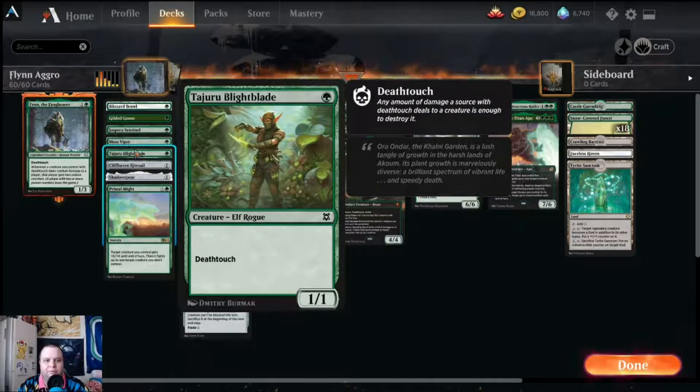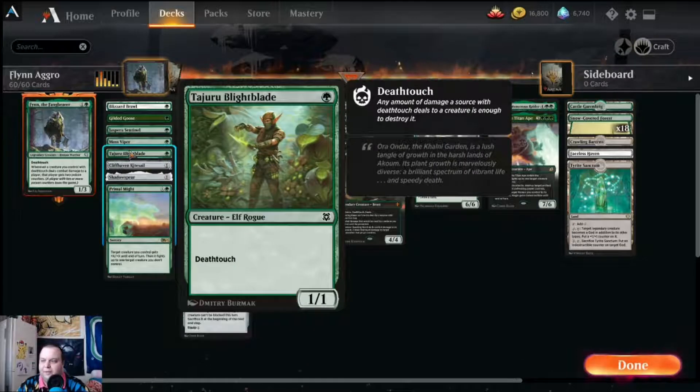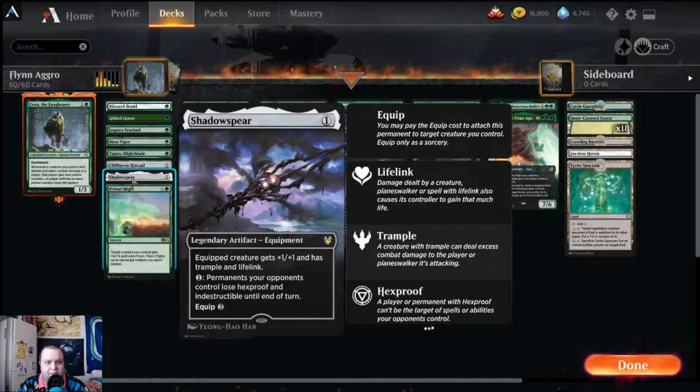Moss Viper and Tajuru Lightblade both have deathtouch. The elf — the Lightblade — is a little better because it has synergy within our deck, but those are two of our deathtouch creatures. We also have Cliff Haven Kite Sail: one mana, it equips to a creature automatically when it enters the battlefield and gives flying, so it gives Finn some evasion to get in there and deal poison damage.